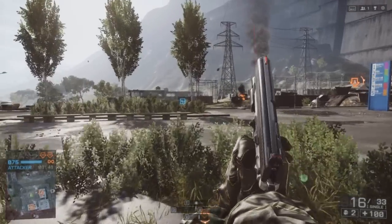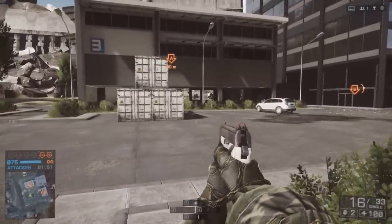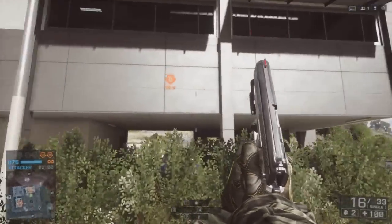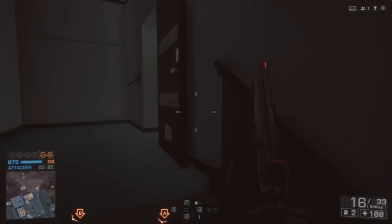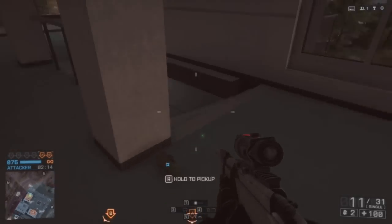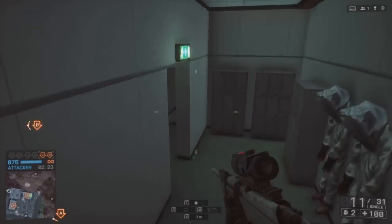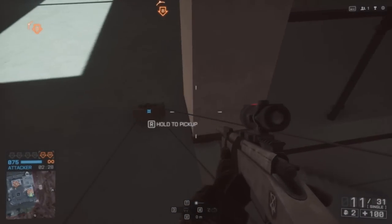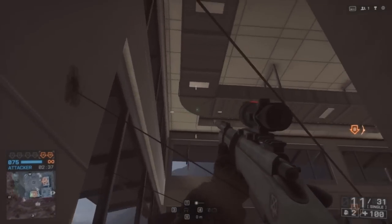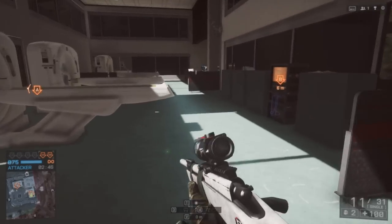There are basically two types of buildings I primarily run around in — this one and the one on Paracel Storm. They are used in several places in the game, so even if it's not on Lancang Dam specifically, this type of building appears on multiple maps. A couple of places I've found that work really well is right here — it gives me a lot of kills. I guess it's hard to see when you're just running, since most people look a little bit down. By the time they get up here it's too late. The cables' hitbox is definitely larger than the actual cables themselves.